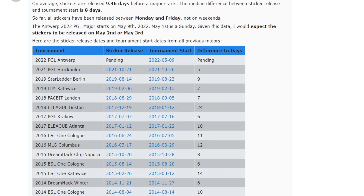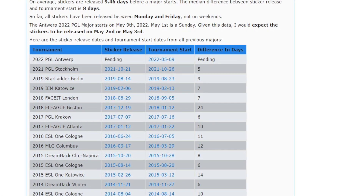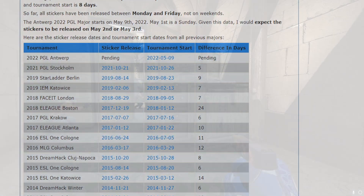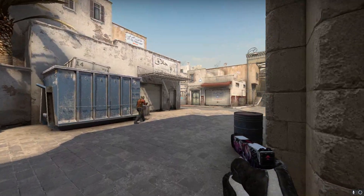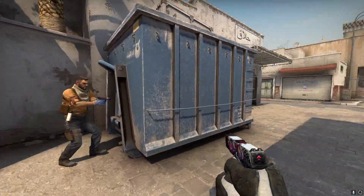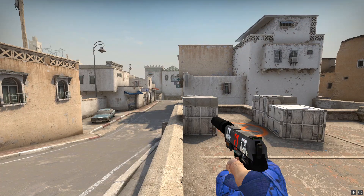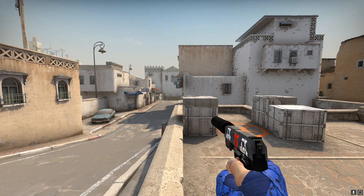Based on past trends, it looks like the next CSGO major stickers are going to be released sometime around May 1st or May 2nd, one week before the actual event starts. Today I want to go over why I think this major has potential to be the most profitable major for investing so far, at least in recent majors.